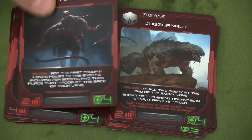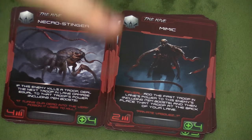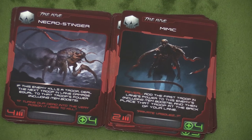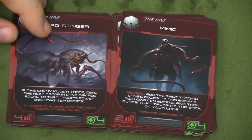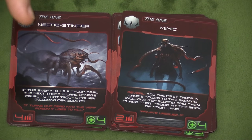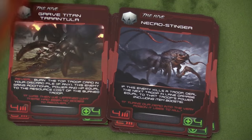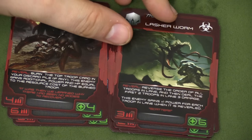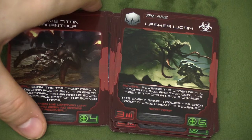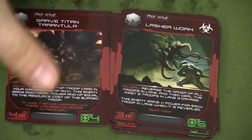The Mimic basically copies the first guy in line and fights. The Necro Stinger — if this guy kills a troop, he does that troop's damage to the next guy in line. A lot of these monsters have to do with manipulating your troops. The Lasher Worm is still in Wave 2. When revealed, it reverses the order then hits two troops, and gets plus one power for each troop in lane when revealed. These are just really nasty guys.